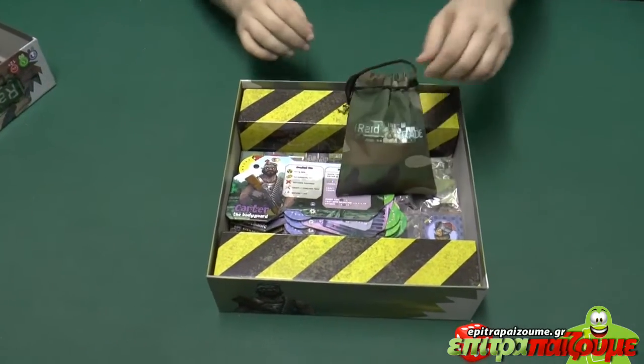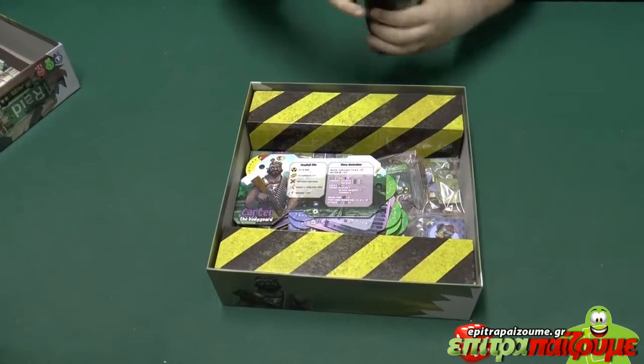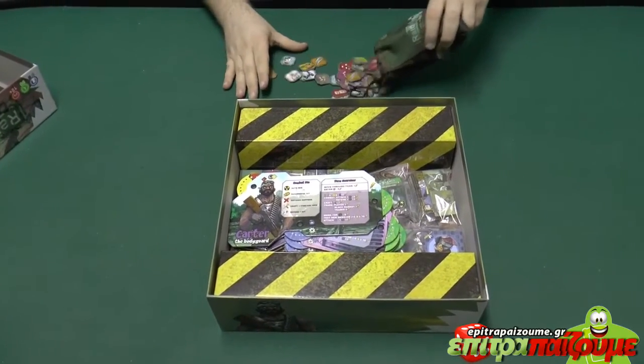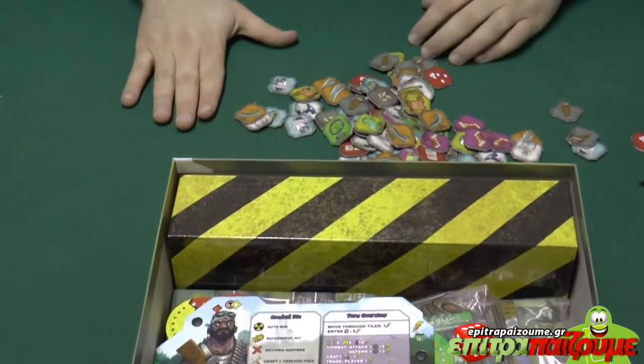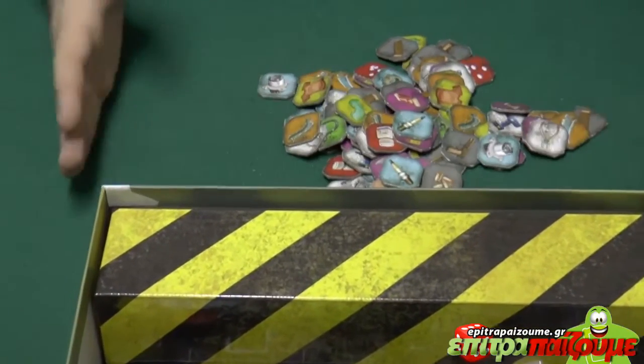Here is a beautiful pouch that inside it we have many resource tokens, and you can use them throughout the game to do various stuff.